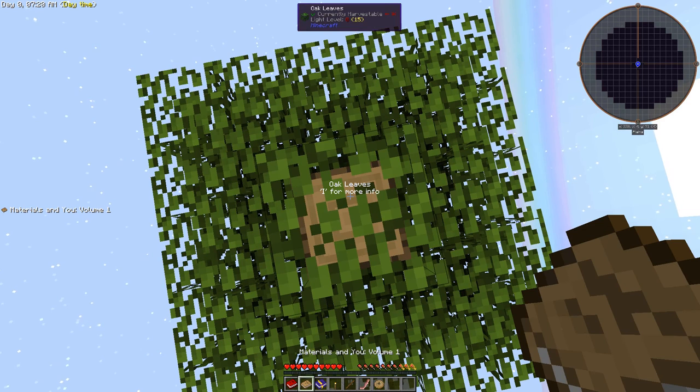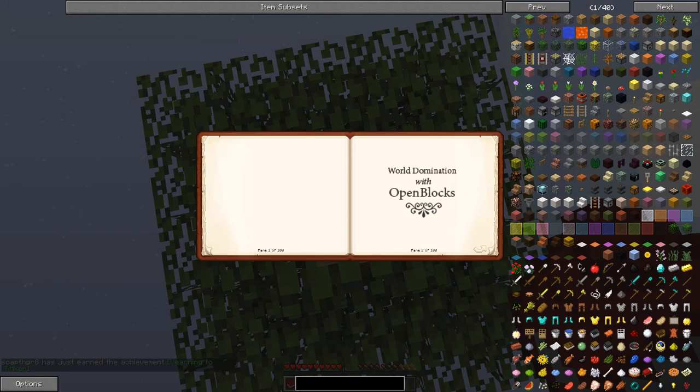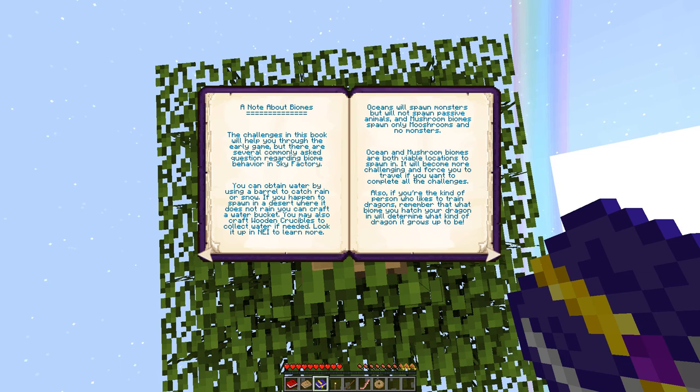I've got a few books in my inventory, including Materials and You Volume One from Tinker's Construct. We get the achievement 'Good World Domination' with OpenBlocks, and then this one right here is the achievement book. It's a modpack by Bacon Donut, Sky Factory 2.5, available on the Feed the Beast and Curse launchers. I'm running it through Curse, and you can see a list of the mods in the description box below.